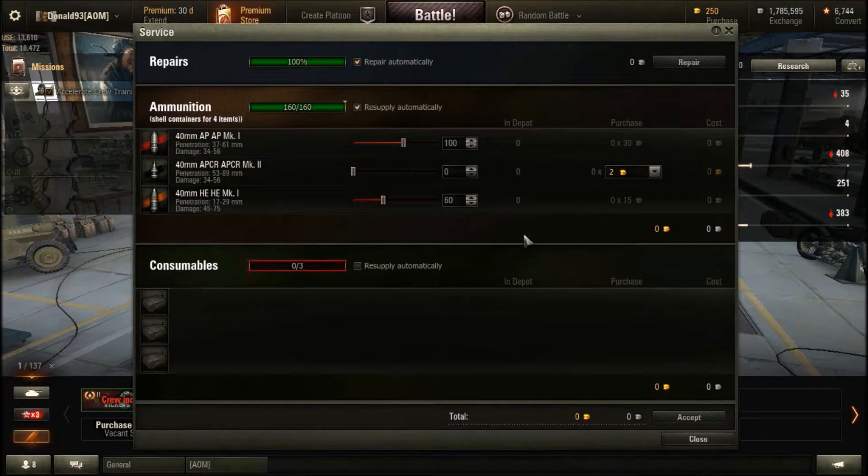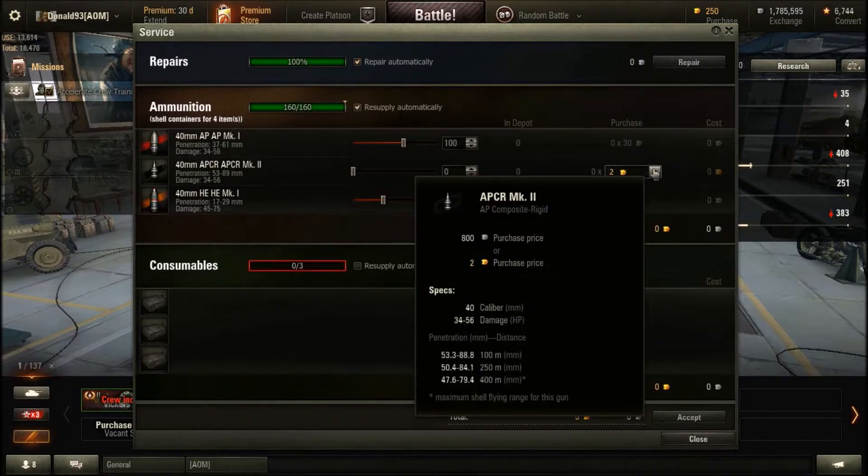HE is a viable option to use, as most of the tanks you will be going up against from tier 1 up to tier 3 you can penetrate easily enough with HE. If you are going to be using APCR, you will have better penetration. But remember, each premium round will cost you 800 credits or 2 gold each.